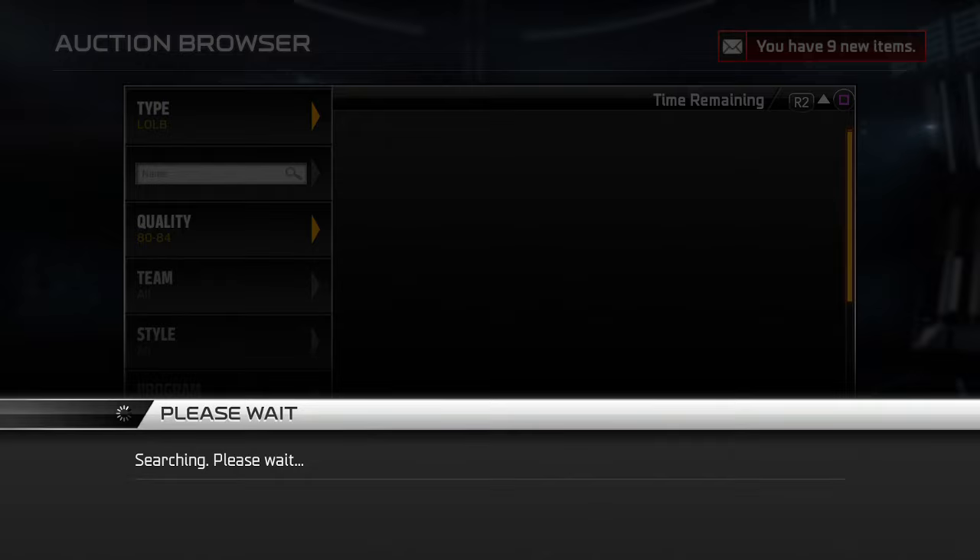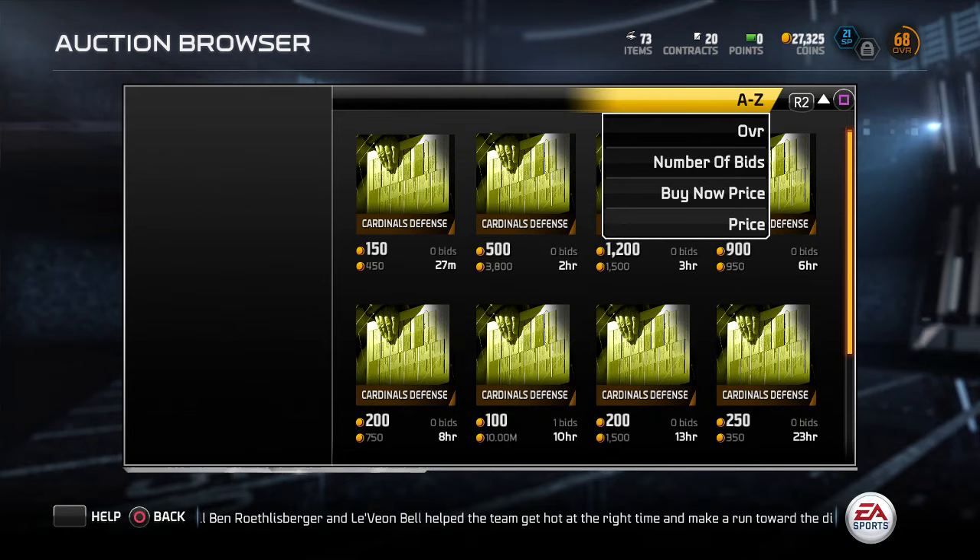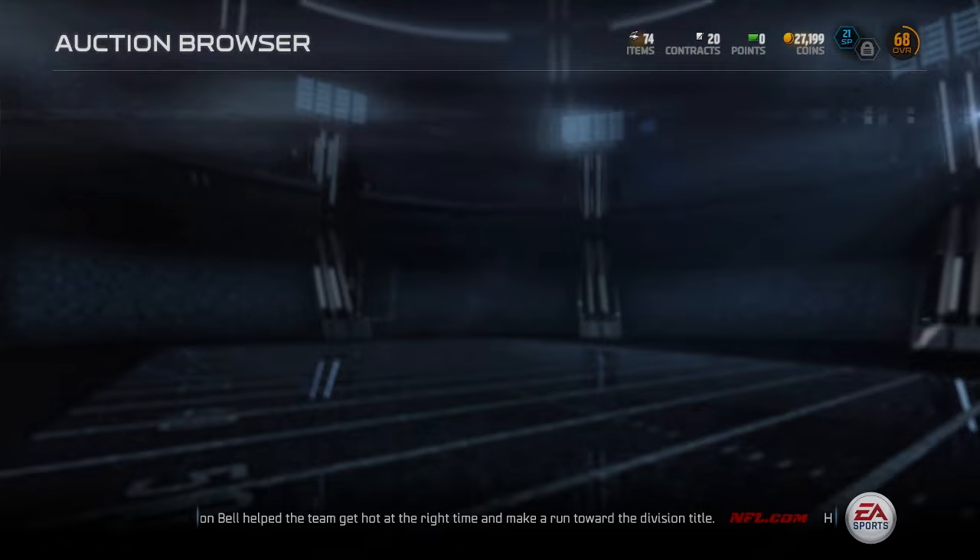One more thing we need quickly is a playbook. I had sold a Philadelphia offense playbook earlier which worked out well. We're going to buy a Cardinals defense playbook for 350 coins. Maybe I'm overpaying for a defensive playbook but let's just get it done.